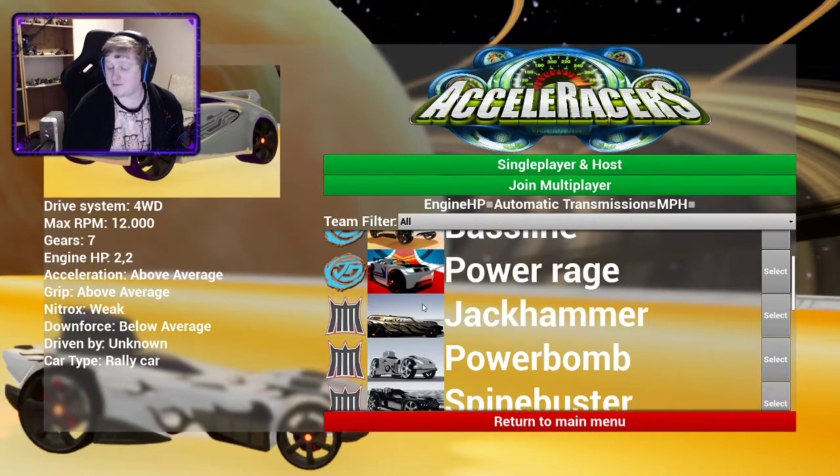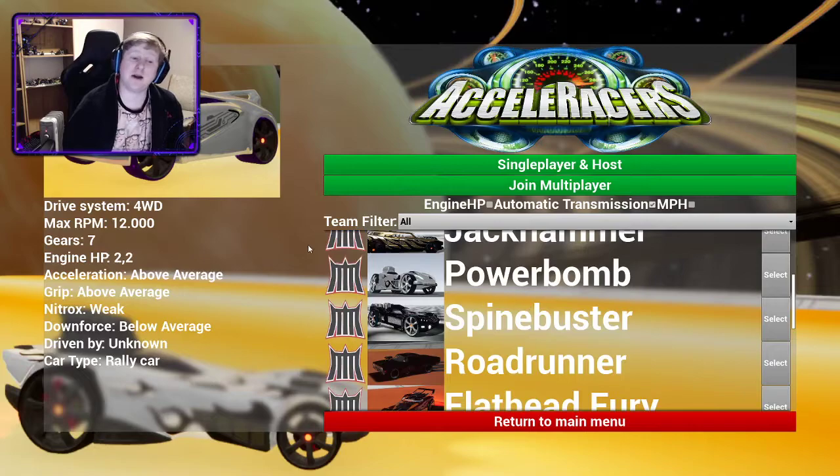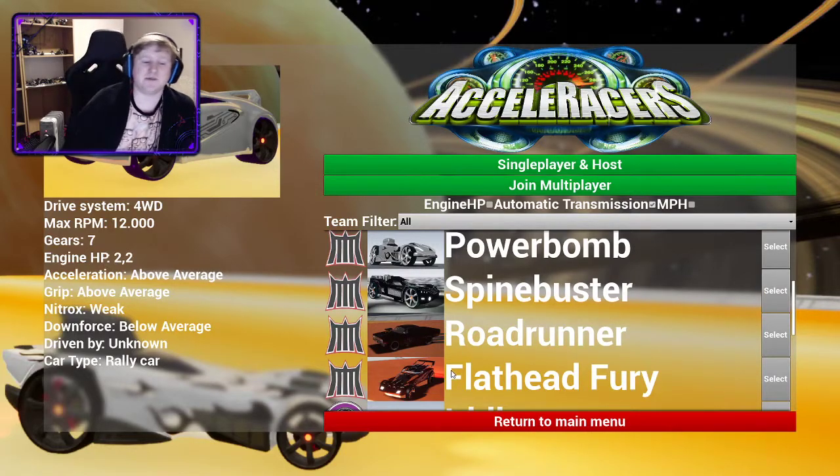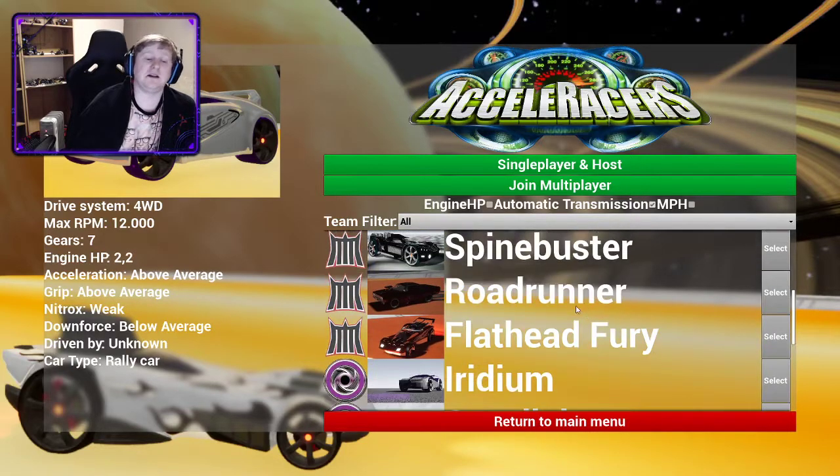Jackhammer you might have from Water Realm. It's not good for any track that I've found, but I haven't really tested it a lot — I tested it like two times and it sucked. Spine Buster you might have if you've done Storm Realm. It is a hard realm, I understand if you haven't. Road Rider is another finder car — it's one of the harder ones to find. Not as hard as Power Rage, but you probably don't have it. If you do, that's good — it's a good car.